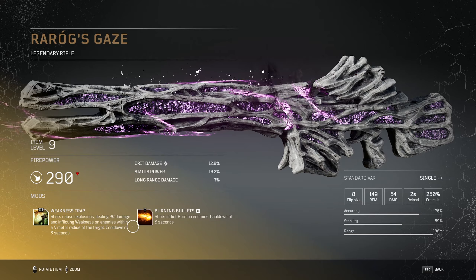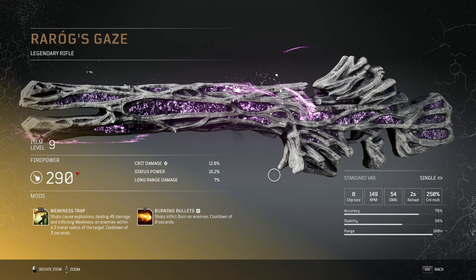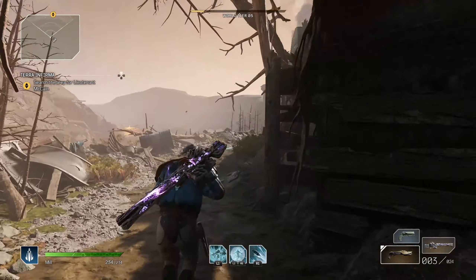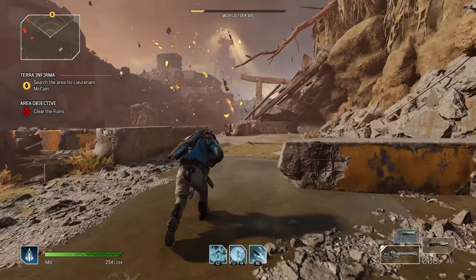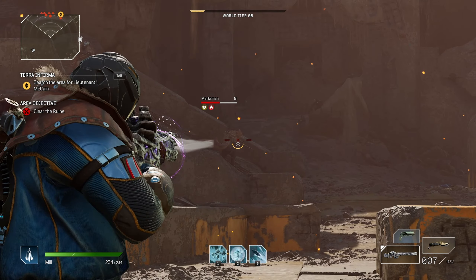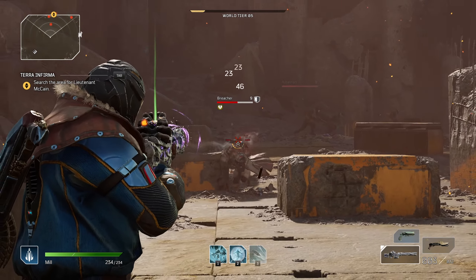You can actually see these two mods work together — I'll show you some gameplay right now. Shots cause explosions dealing 46 damage and inflicting weakness within five meters. Let's put some shots into enemies and I'll show you exactly what the explosions do, and maybe we'll see the flames as well. We'll just wait for an enemy to come out.